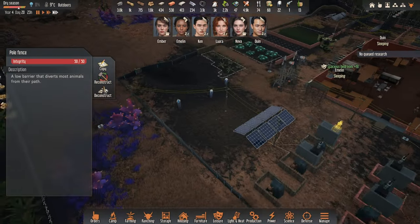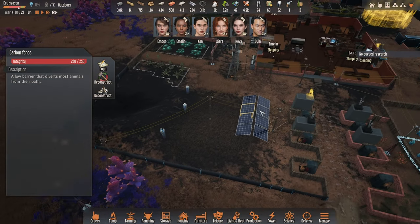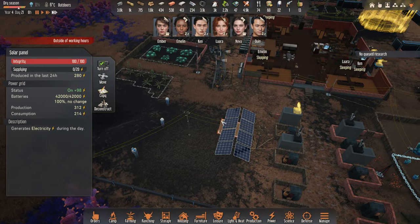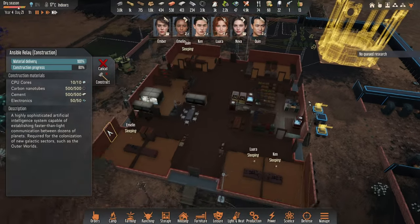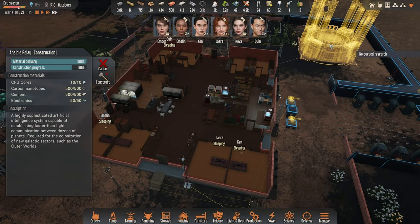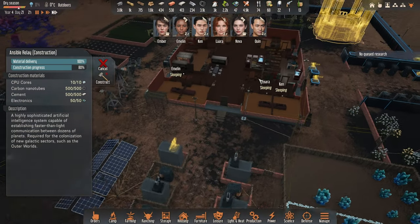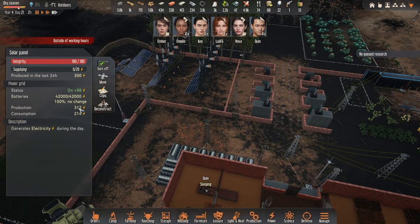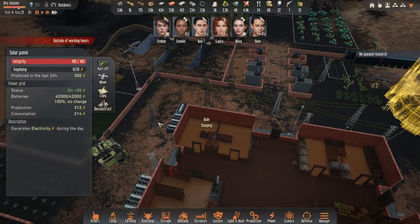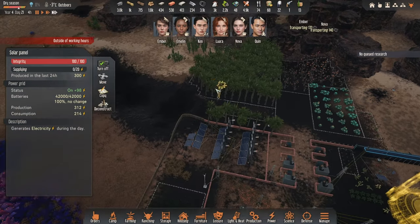Moving on, we've got the carbon fences over here and also a few extra solar panels because we're going to need quite a lot of electricity. The problem is that's going to consume like 400 or 500 power, but right now during night time we're only producing 300 and consuming another 200, so only 100 spare — which means we'll be draining 400 power. Yeah, that is not good.